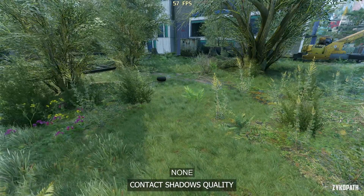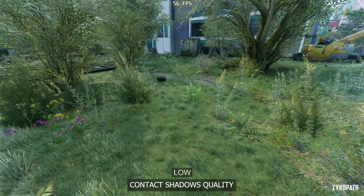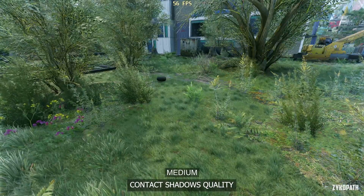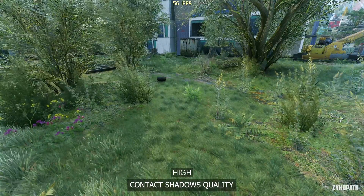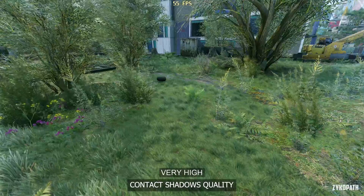The contact shadows quality setting is a weird one. Going from off to low adds some much-needed contact shadows to the scene, but going any higher doesn't seem to make any difference. Performance-wise, once you turn it on, it's negligible and performs the same across all the other options.